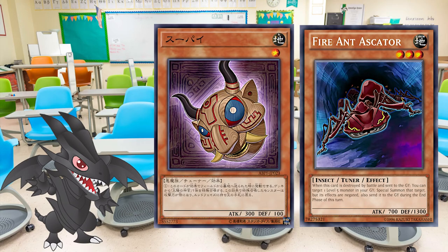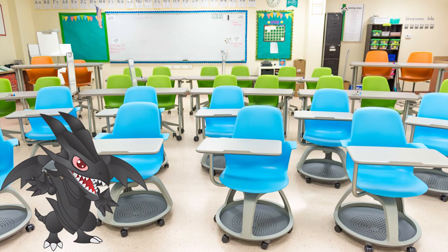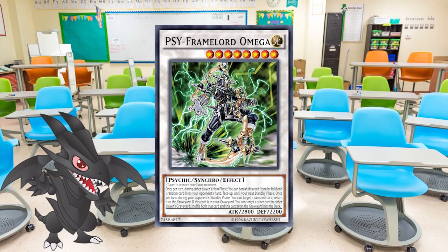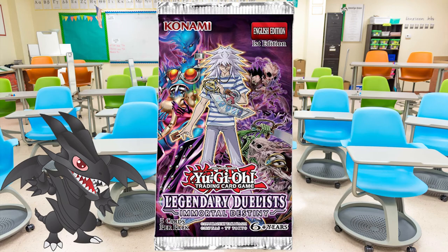Both are viable ways of synchro-summoning monsters — level 8 for Ascator and level 8 for Supei. The Ascator engine focuses on using Ascator Dawnwalker's effect to summon itself from the hand and fetch Fire Ant Ascator from the deck. Since Dawnwalker is a level 5 monster and Fire Ant Ascator is a level 3 tuner, this engine can easily provide level 8 synchro materials. Both cards are accessible in Legendary Duelist Immortal Destiny, so the engine is not too hard to get your hands on.